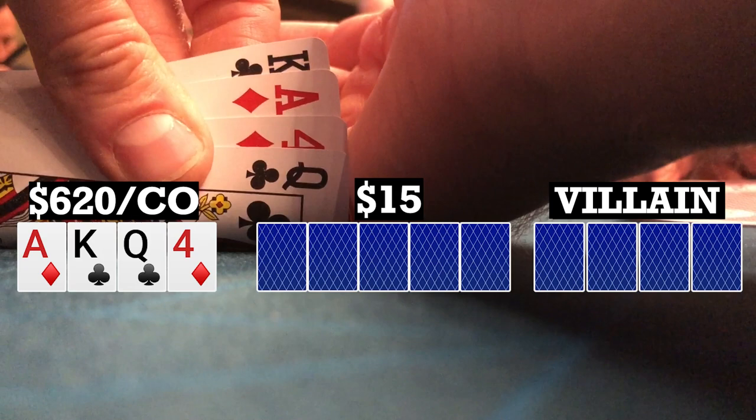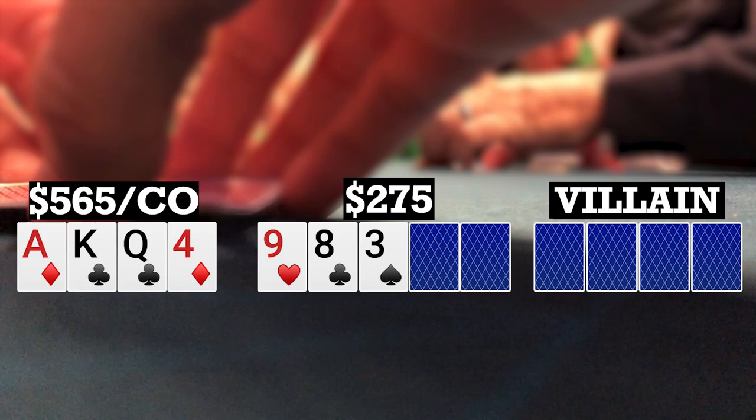Here I look down at ace-king-queen-4 double suited in the cutoff. There's a $10 under-the-gun straddle. Two players call. I make it 55, and there are four callers, so we're going five ways to a flop. The flop comes 9-8-3 rainbow. Early position player pots it. One call to me, and I fold.